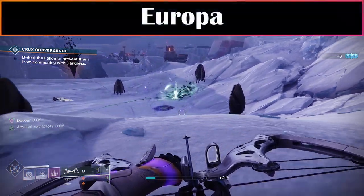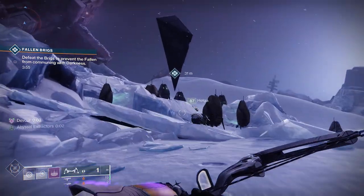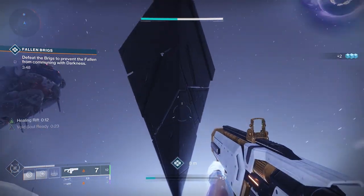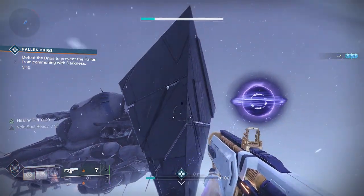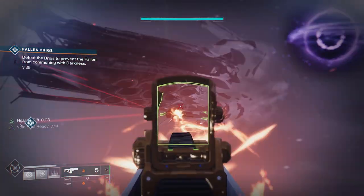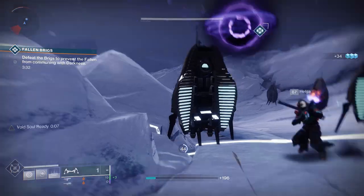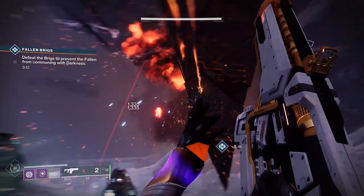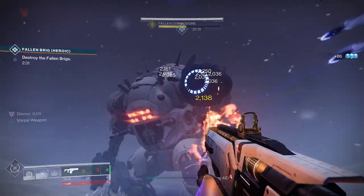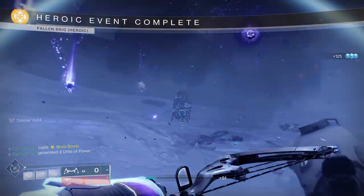The final Fallen public event is called Crux Convergence and is only found on Europa. To complete it there are three brigs to kill, and each one has a shield that is linked to one of the three Darkness Cruxes. Each Crux has a circle beneath it that you need to capture to remove one of the shields on one of the brigs. Destroying a brig spawns in the next Darkness Crux. To turn it heroic there are three drones that fly or get stuck on the side of the Darkness Crux. You need to kill them before capturing the Crux. ARs, submachine guns and fusion rifles work great on them as they move around a lot. Make sure to check each face of the Darkness Crux for drones. There will be three drones for each Crux, and if you miss any then they will be added to the next Darkness Crux until you destroy them. Once all nine drones have been destroyed, a final boss brig will spawn in and to complete the event you need to kill all the brigs.